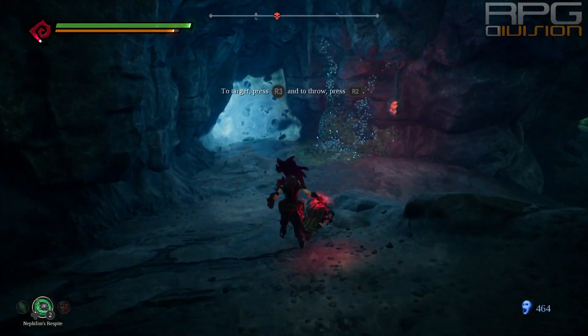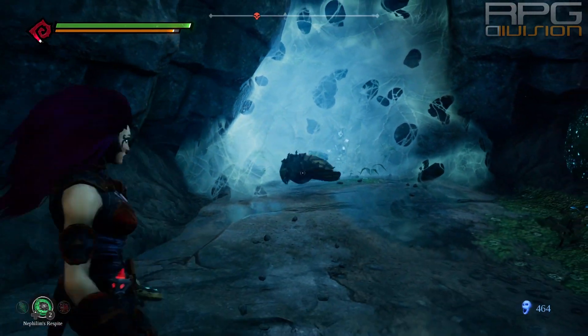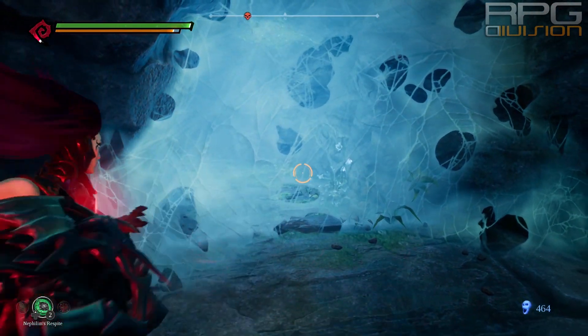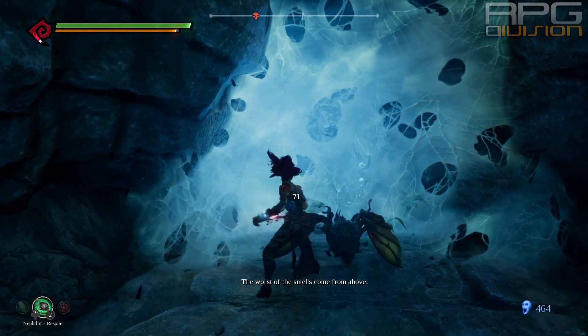Welcome to another Darksiders 3 guide. In this one I will show you how to do the puzzle involving insect bombs. These insects can explode. For them to explode you need to create a red surface, some kind of a red material that they feed on.